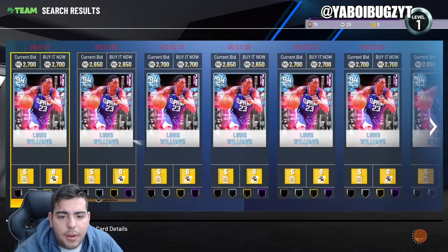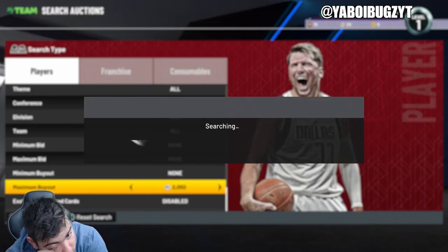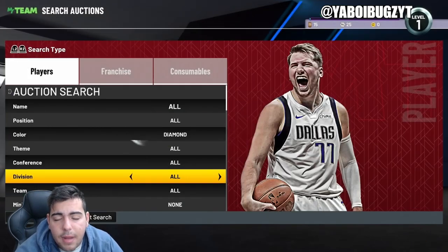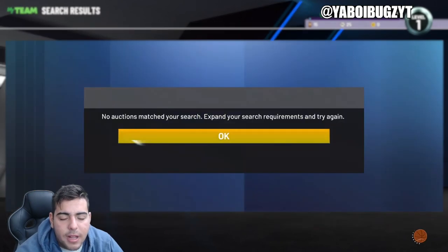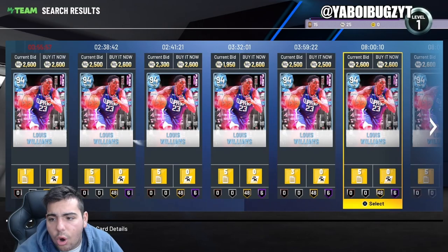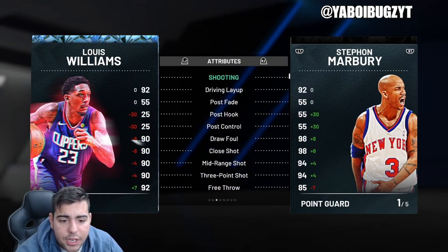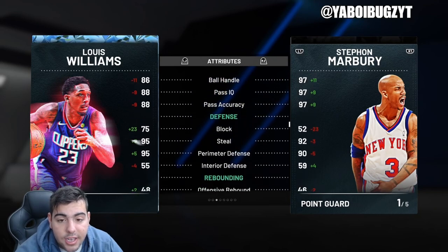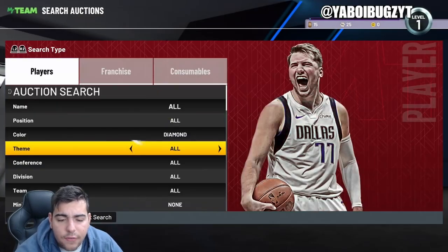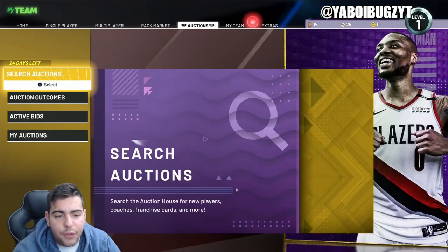Here's Lou Will — a card I believe will go up in value because he's out of packs on Friday and his stats are very good. He's a startable point guard, a very good six-man diamond at 94 overall. He was 1,700 MT on Friday and is already over 2,500 MT. With 95 steal, 95 perimeter D, all 90 shooting stats, near-dunk ability, 95 speed, and 48 Gold/6 Hall of Fame badges, this card is a must-cop at 2,500 MT — a huge W in my opinion.